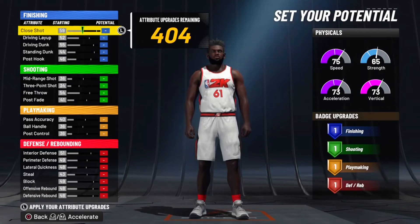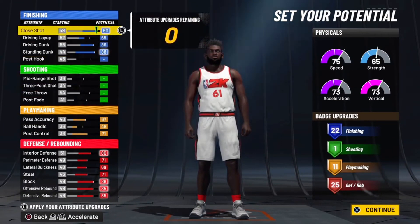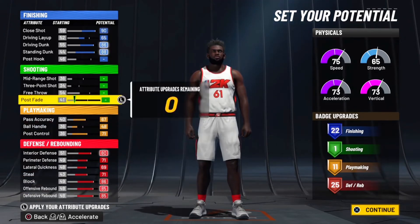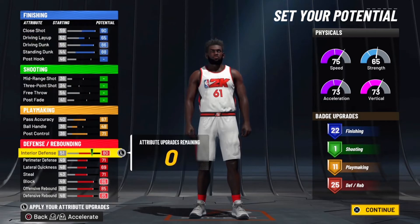For the physical pie chart you want to do the speed one. Now for the attributes, you guys want to have 22 finishing, 1 shooting, 11 playmaking, and 25 defense. Make sure you guys copy my attributes exactly the way I have it so your badge layout would be exactly like mine.